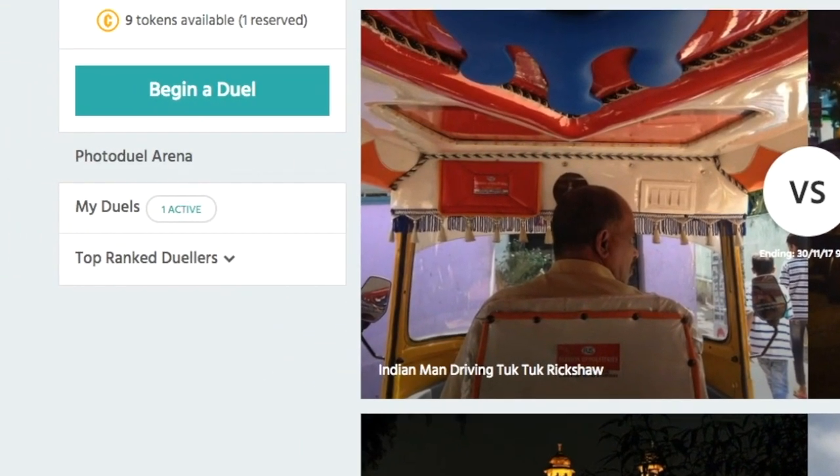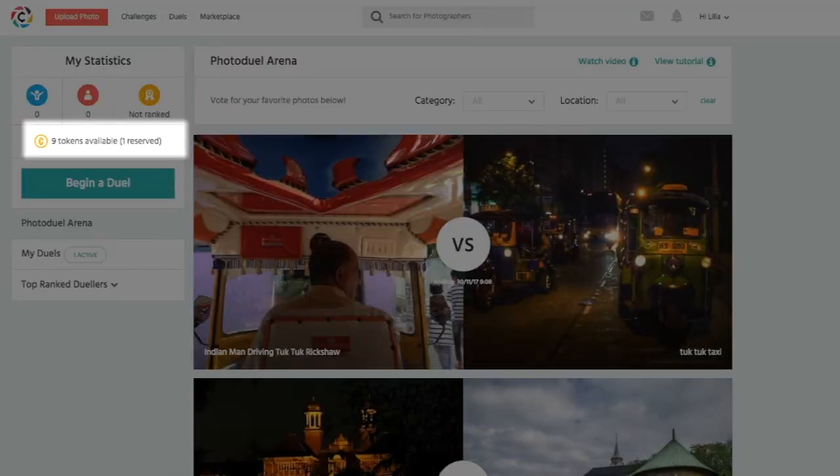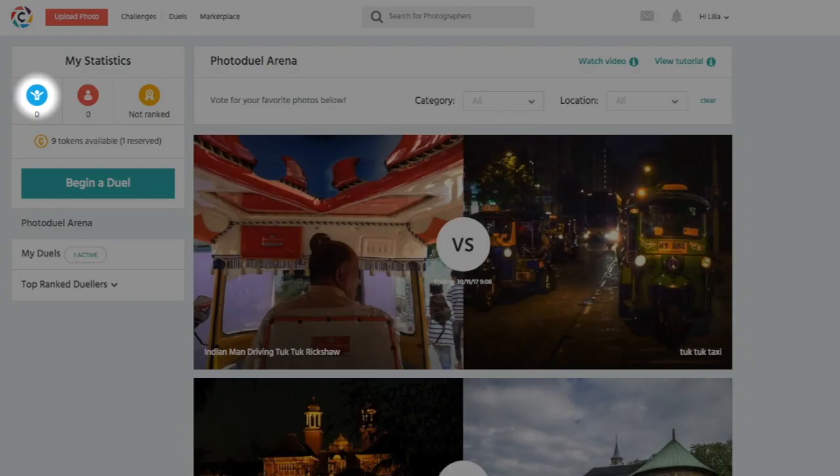MyJewels is the place where you can view your active, pending, or sent Photojewel requests. You can also check your available token balance to strategically plan your next Photojewels. The icons at the top display the amount of Photojewels you've won or lost and your rank on the Photojewels platform.